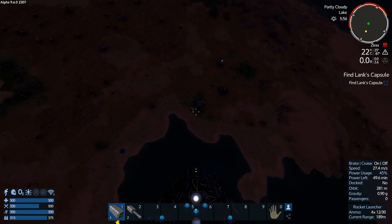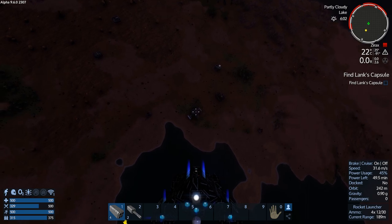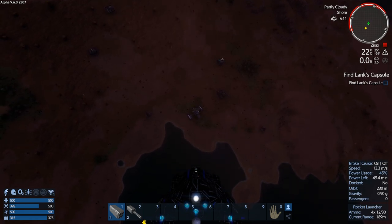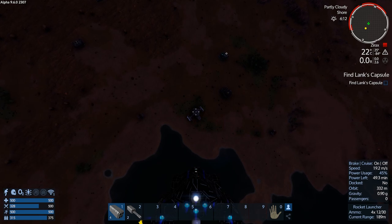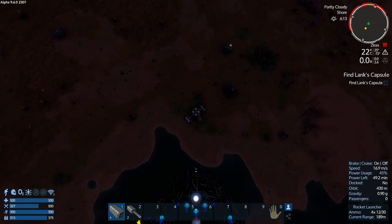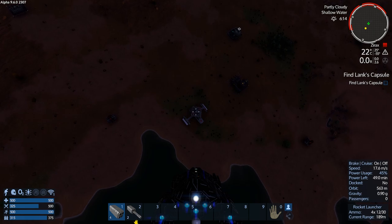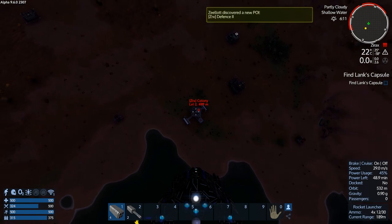There's a regular defense beside it too. But if I come in straight over the top of it, it's the closest thing to me when it gets revealed, so I shouldn't get shot at. Let's see what it is. Come on, reveal yourself — colony! Oh, it's got a whole bunch of turrets.